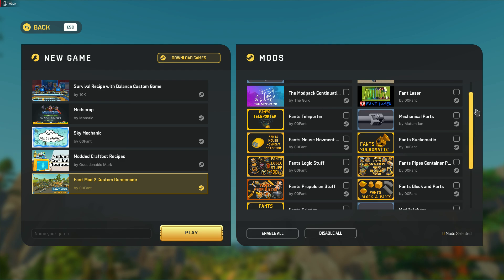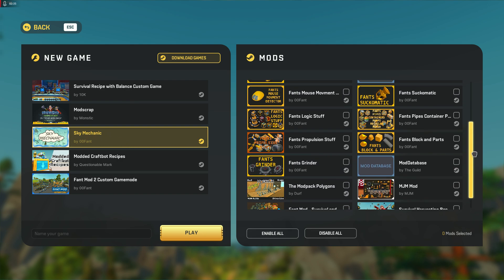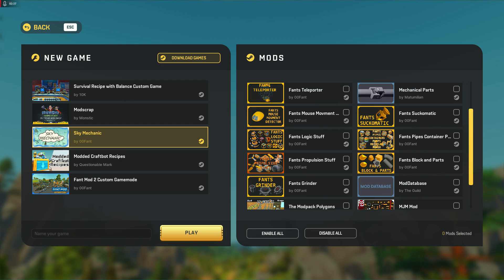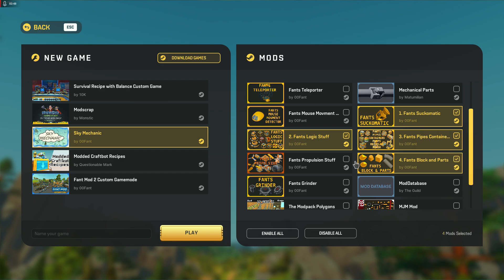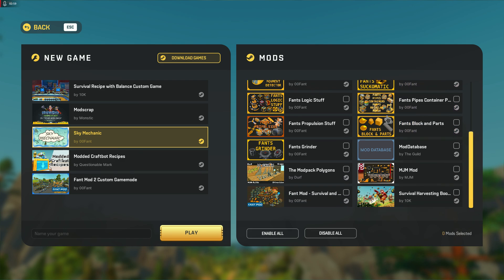This is the mods that add on to it. When I started the series, Sky Mechanic was my custom game mode. So I would select Sky Mechanic on the left side, and then on the right side I would add the Fant extra parts — like the sacomatic, the logo stuff — the individual parts, because Fant has all his stuff individually as well.